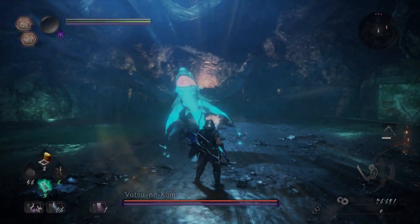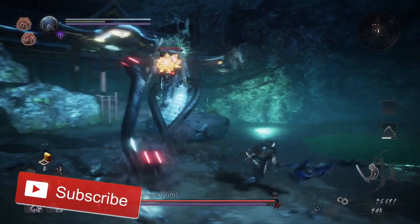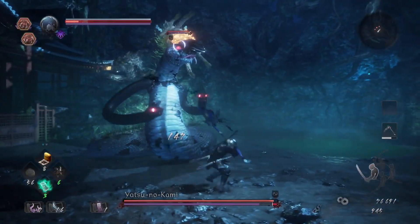First off, the arena you fight Yatsu in has two pools of venom on the floor. It doesn't meaningfully infect the fight; it's just something to be mindful of — try to avoid standing or running through those two pools of venom.